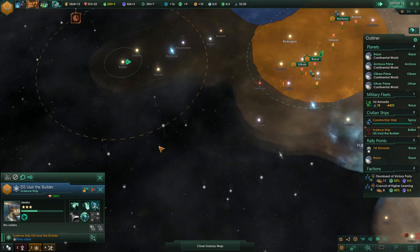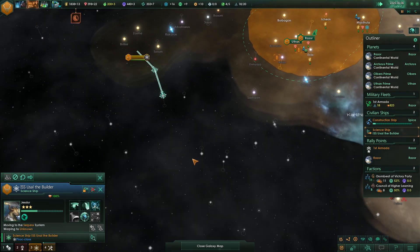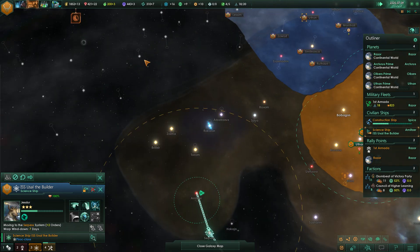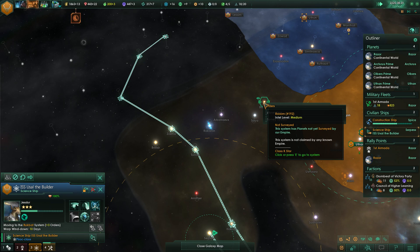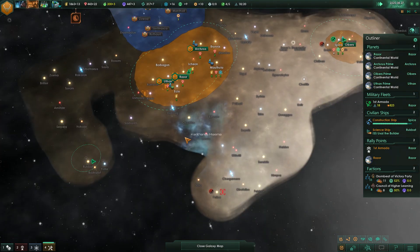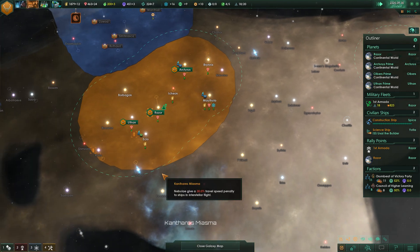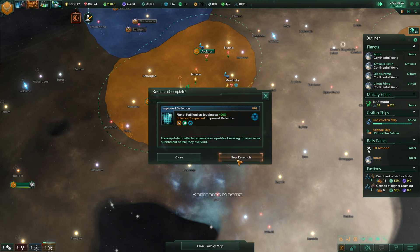The science ship has made its way out here. Still no colonizable planets that we can really see right off the bat. Let's try to take him around sort of this way, and even back up here would be good. After he finishes that, we're going to continue to look for additional resources here in this little patch of our empire. We've got new planets within our borders here and here as well, so lots of work for the science ship.